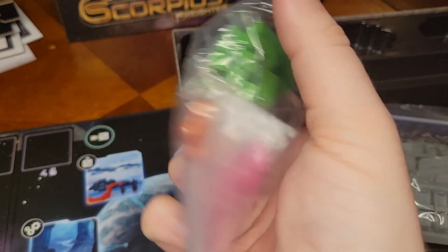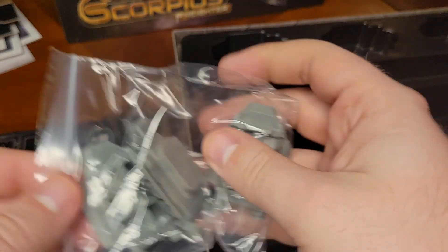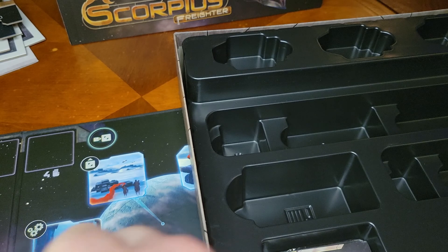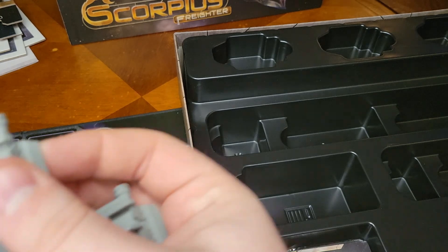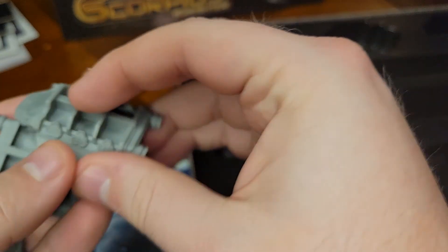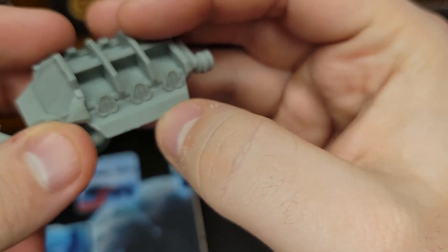There's also cubes. We've seen cubes before, we like cubes, especially when they're wooden cubes. Now more interesting are these ships. They are all the same — that's unfortunate — but they are really nice, very chunky, very well-made resin, very detailed for what they are.